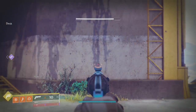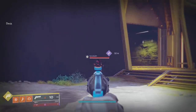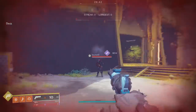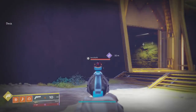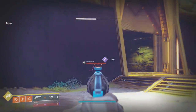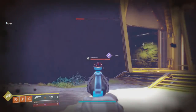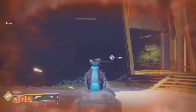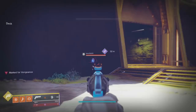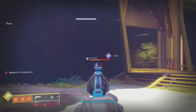Number one: flinch goes in the direction you're being shot at. If from the side, the flinch is horizontal; if shot from the front, the flinch is more vertical. Number two: flinch works off of the enemy's critical spot hitbox — if you're on the head, flinch is going to throw you off once you're hit. Surprisingly, when you're off that hitbox, getting shot will throw you back onto the critical spot. This is multi-directional.